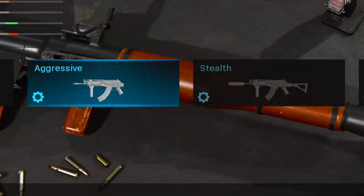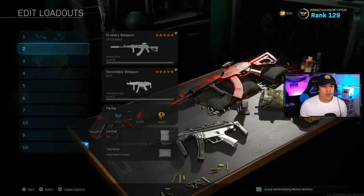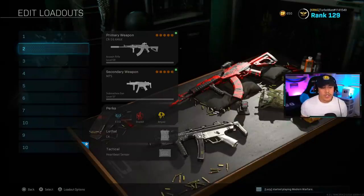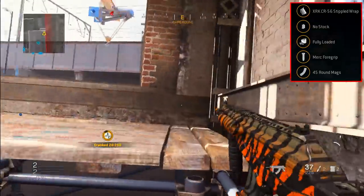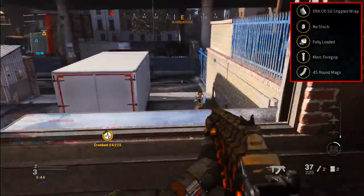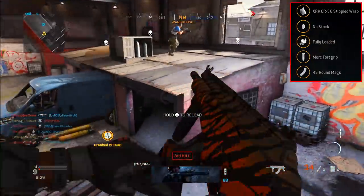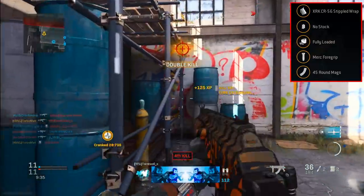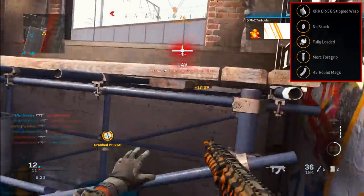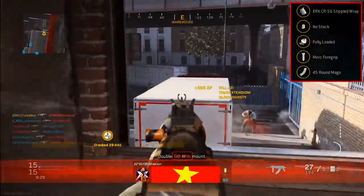As you can see below, we have an aggressive class setup, a stealth class setup, a balanced class setup, a high damage class setup, and a Warzone class setup. So one thing you need to know about the aggressive class setup is that it needs to be used up close and personal, because the CR-56 does have quite a bit of recoil and you're going to have a hard time engaging opponents from long distance. More experienced players will have an easier time, but that's why I recommend using this on much smaller maps such as Shoot House.